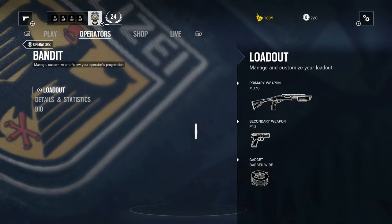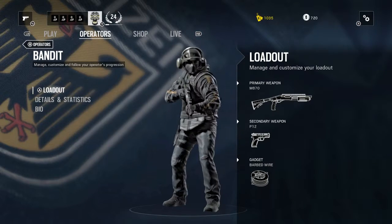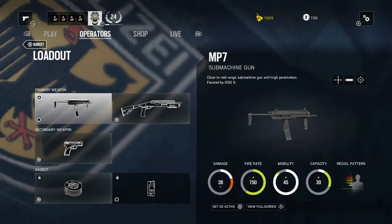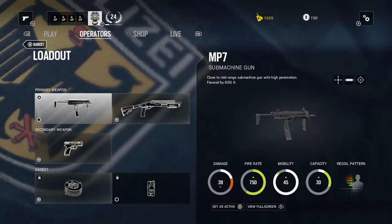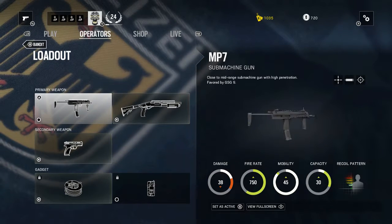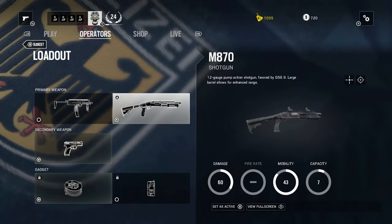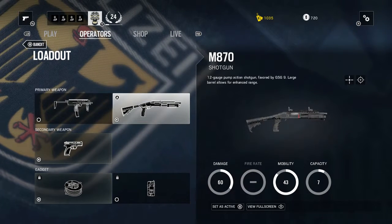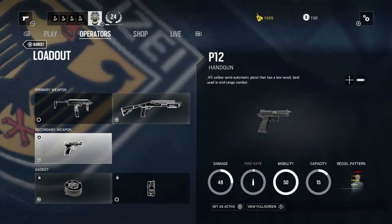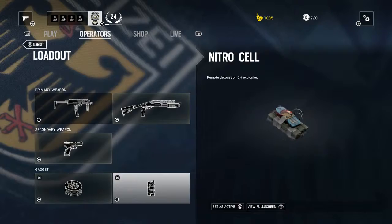Bandit returned from the closed beta. He's in the same faction as Blitz and shares the same helmet style. His loadout includes an MP7 submachine gun with close range, high penetration, and a very high firing rate, and the M870 12-gauge shotgun — a small shotgun with a long barrel that can reach very far. Secondary weapon is only a P12 .45 caliber semi-automatic pistol. Gadgets are barbed wire and nitro cell.